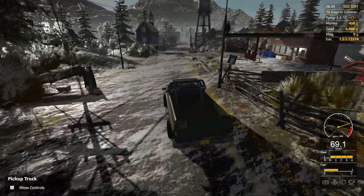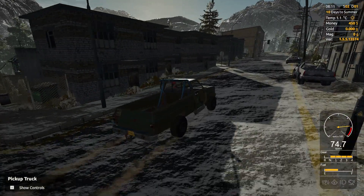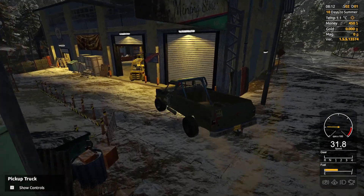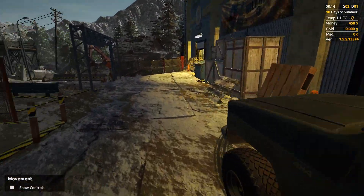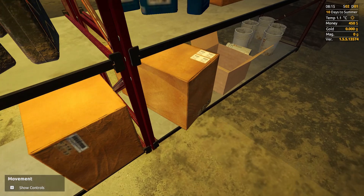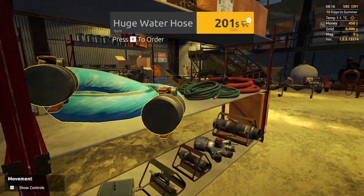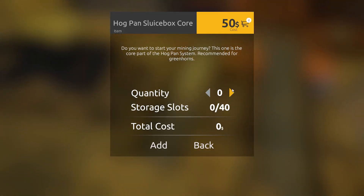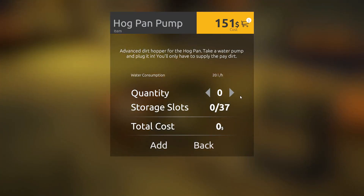I don't think the sound's working. I guess that's fine for now. We need a couple things. That did not sound very good. We have 450 bucks. Let's see, we're gonna grab about four buckets — add that to the cart. We'll add one of those. We'll see if we can add one of these.